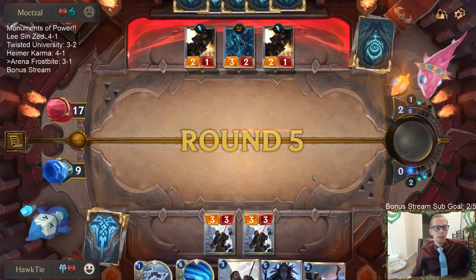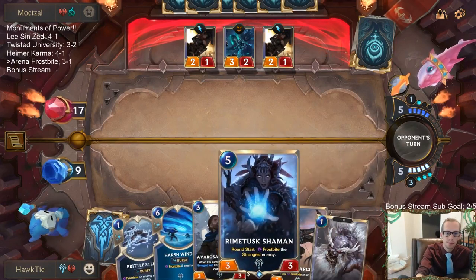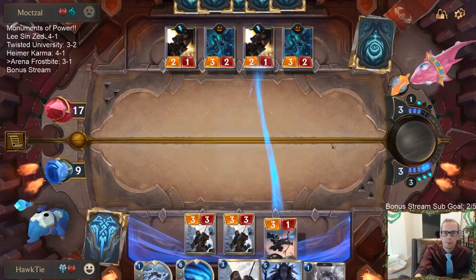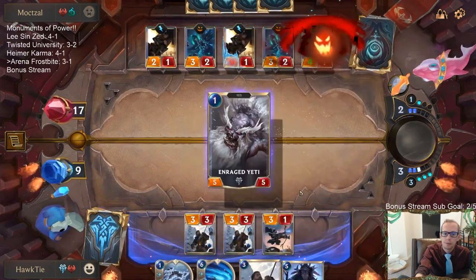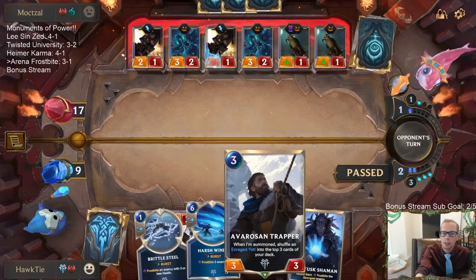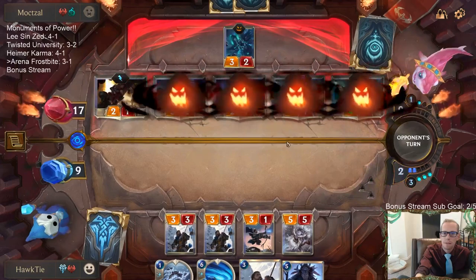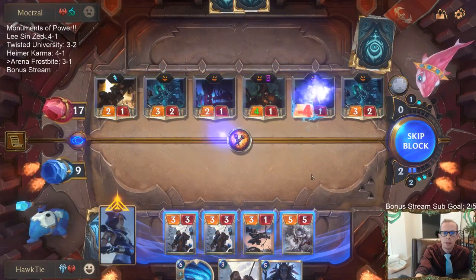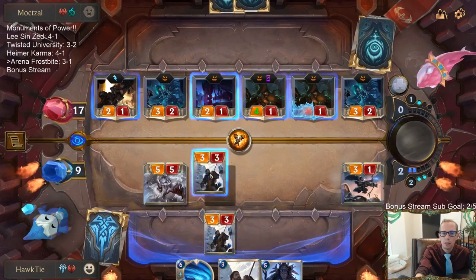Looks like they'll probably just do the other 11 points — just all Nexus damage. We're disincentivizing them from wanting to attack with that thing. Alright, so we're going to Frostbite that. Block here, block here, block here, here, and here. I'll go down to 4.